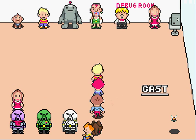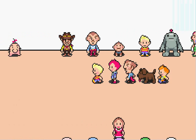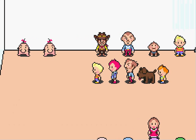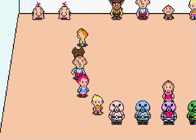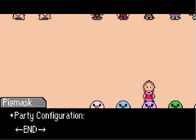This is basically the debug room. As you can see, you have Hinawa, Porky, Ionia, Clayman. You've got Lucas' clone right here, and Duster's clone as well. Got the Mr. Saturns. All the pig masks as well. Here you can talk to the pig masks and configure your party.